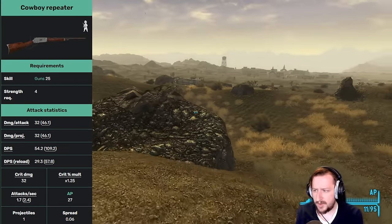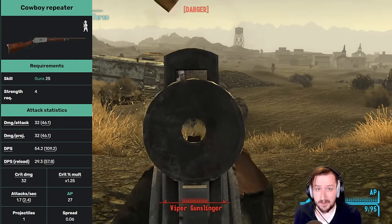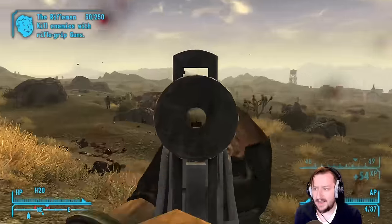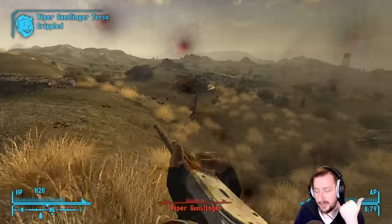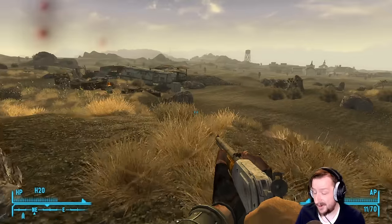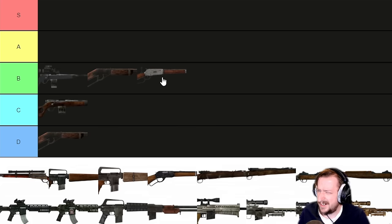Our next rifle is the Cowboy Repeater. It requires 25 guns and 4 strength, and you can find these pretty early on. It takes the .357 round, which is another good round. The sights are a bit awkward, but hip firing feels pretty good. It does good damage per shot and per second. It has a slightly above-average crit modifier at 1.25 times with decent crit damage, and very little spread — lever actions are extremely accurate. It can be modified with an extended tube going from 7 to 11 rounds, a lighter stock reducing weight by 1.5, and a custom action for an even higher rate of fire. It's affected by the Cowboy perk, and .357 rounds are easy to find, even in Old World Blues. The Cowboy Repeater is all-around a fairly solid weapon — I'm going to put it in the middle of B tier. Even later game, it's still not that bad.